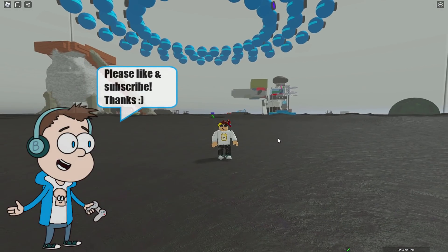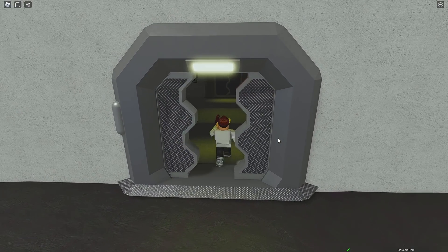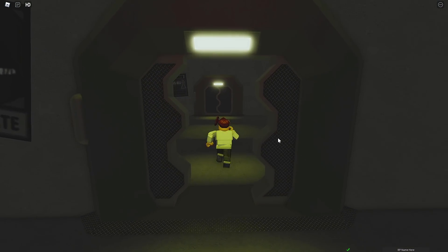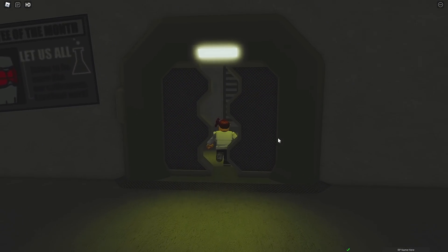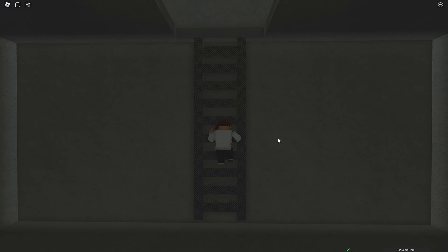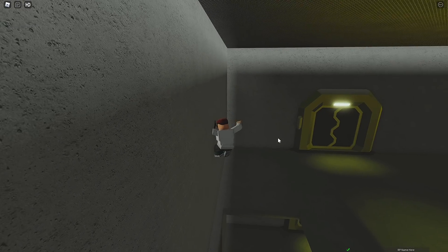We're gonna go in this building. We came a long way — it took a long ways to get here, but we're finally here. Go through the door, it's gonna open, and go through this door, it's gonna open, and then this door as well — it should open. Boom! You come to a ladder. Climb the ladder — or maybe not. Okay there you go. I don't know what happened there, probably because I jumped.